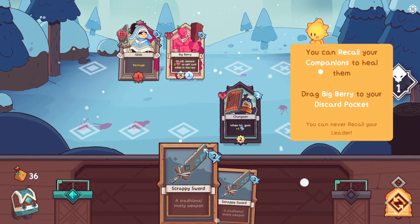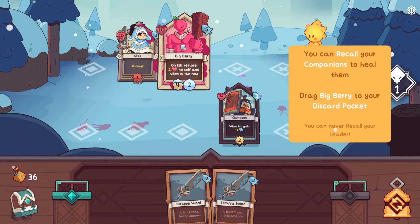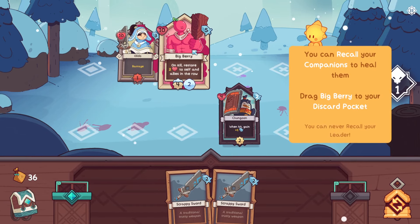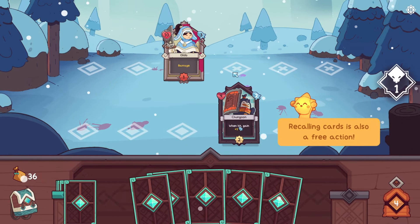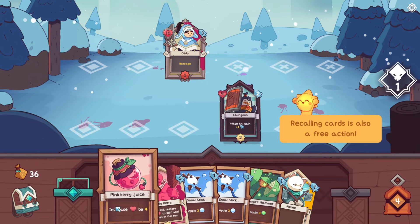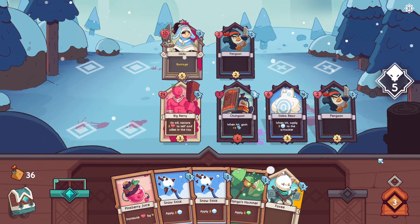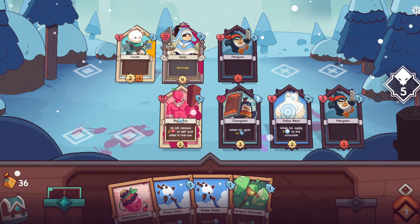Restore 2 to self and allies on the row - that's nice to know. You can recall your companions to heal them - draw Big Berry to your discard pocket. You can never recall your leader. Interesting - but why would I? He's at 10 HP right now. I'm going to attack this one instead. Recalling cards are also free actions. Good to know. Redraw bell - now we have Foxy. Big Berry is still at 14 due to the berry juice. I guess Changun would prefer to attack Big Berry now because he's in his row.